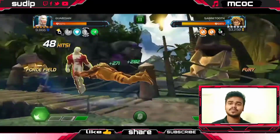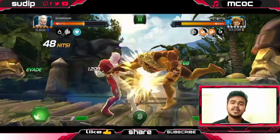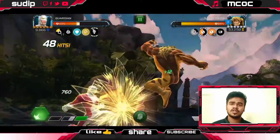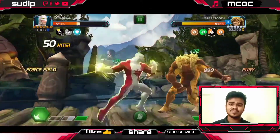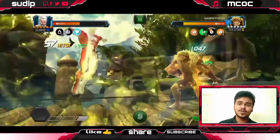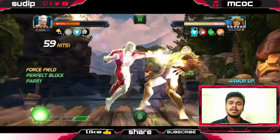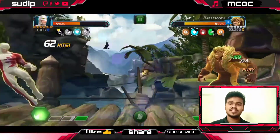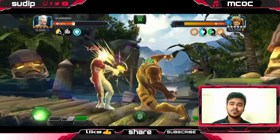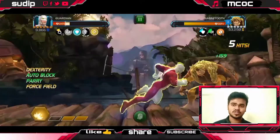As soon as he goes into the fury phase he is just very aggressive, continuously dashing at us. I'm unable to do perfect blocks — that's some poor gameplay from me — but sometimes I am managing to do the perfect blocks. You can see that I am managing the No Retreat node quite well, only dashing once.